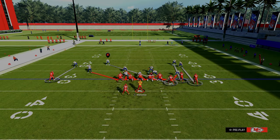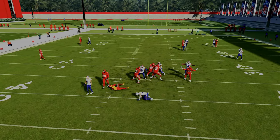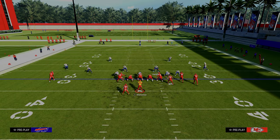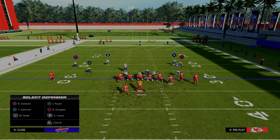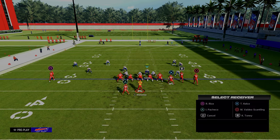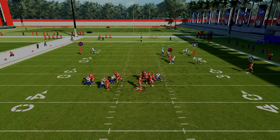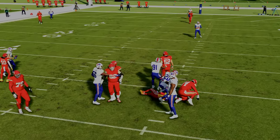Spinner was probably the best blitz in the game. It's still pretty good — the guy still screams up the A-gap. The five-man is still pretty good because of the blitz angle of the left end. That's what has made Spinner really good for a long time. All you do is pinch your D-line, move this guy out. Blitzing from depth actually makes a difference in this year's game, but if they block the running back they'll basically pick it up.